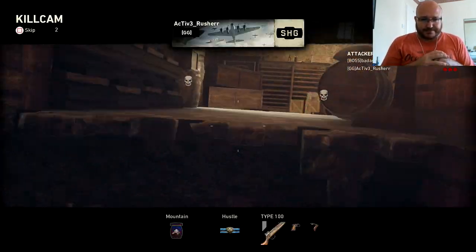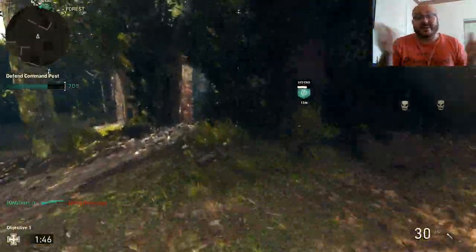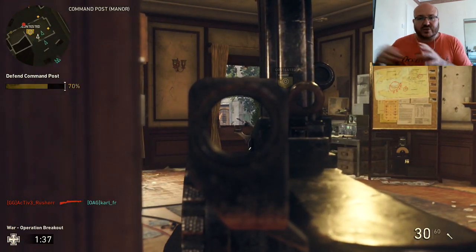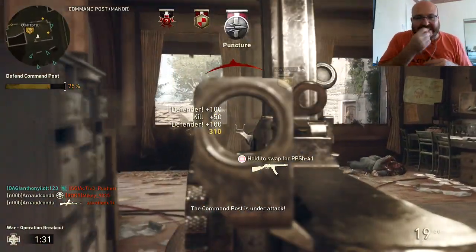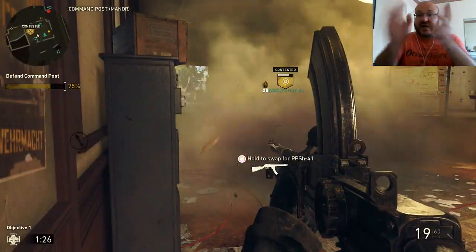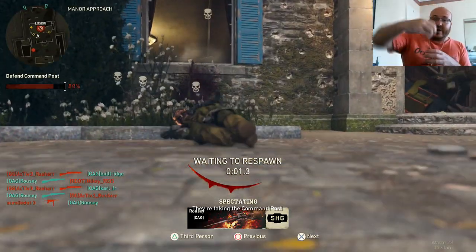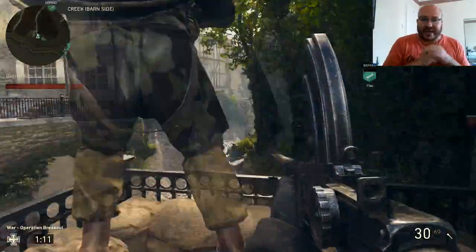I get destroyed here - drop shotting is back in this game and it's horrible. I'll give my impressions after. Right now there's only one objective at a time and one map in the beta. There are no killstreaks or point streaks because you have your own packages that come from the sky. This is an amazing game mode, really good.